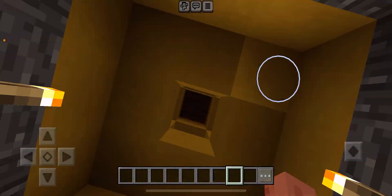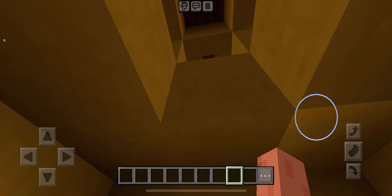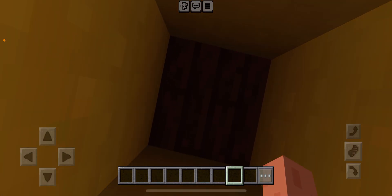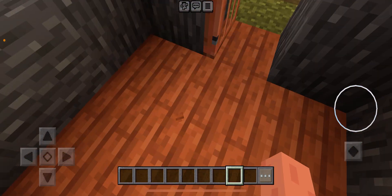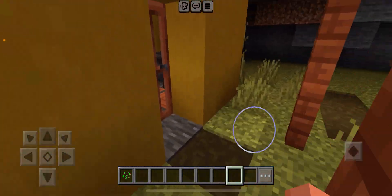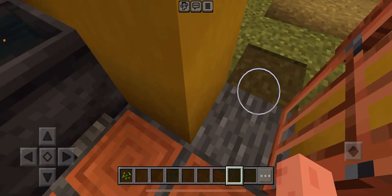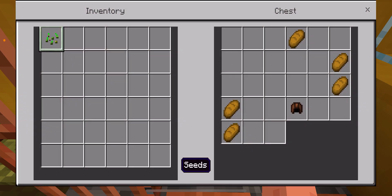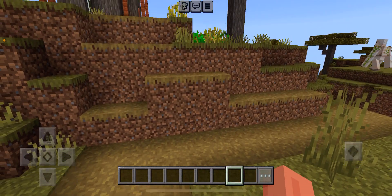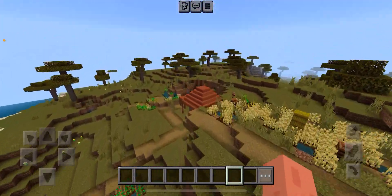Even though I'm not in survival, I love visiting these villages, especially when they're acacia villages. Let's try going up — and nothing, as always. But once I found a chest — oh, let's go into this house! Chest with bread and armor. I'll put away this random stuff. Let's get going on finding a perfect place to call home and our building sanctuary.